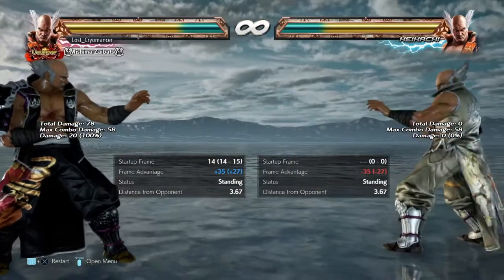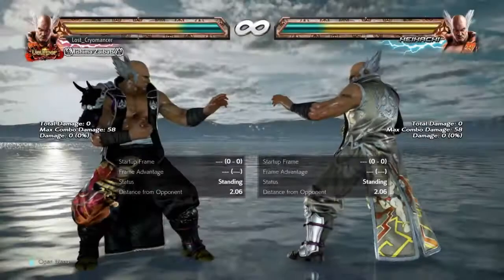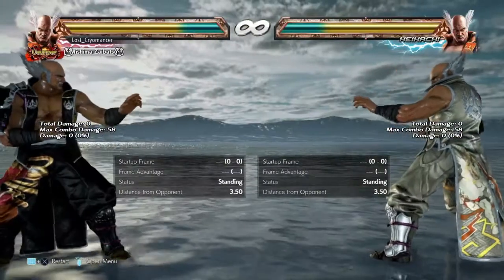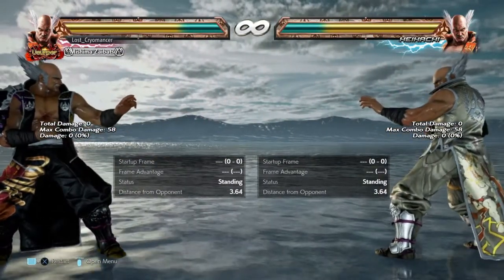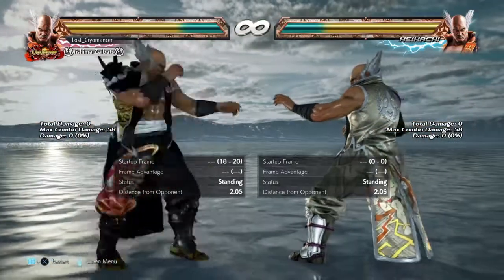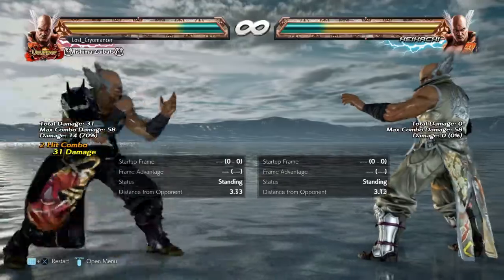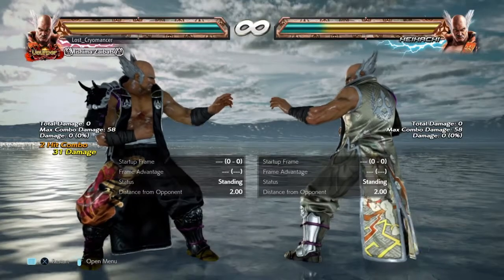Wake-up backwards is actually not a very good situation for Heihachi. None of his options are really safe, but you might be able to catch the opponent off guard with second hits. You can also do up-forward 4-3 which is plus 3 on block — that's another option you can do.